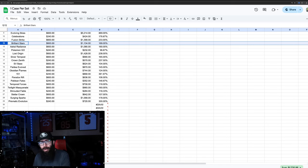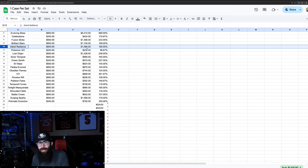You can sell on Facebook Marketplace, you can sell at a card show — maybe avoid fees. Brilliant Stars — $600 a case, it's almost doubled, getting close to $1,200. Astral Radiance — not quite as good, just over $1,000 per case.